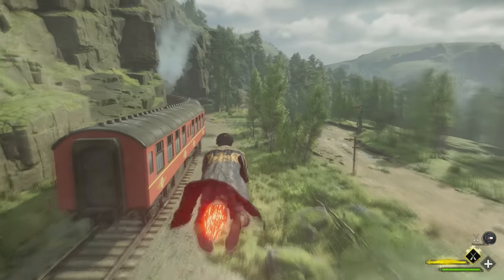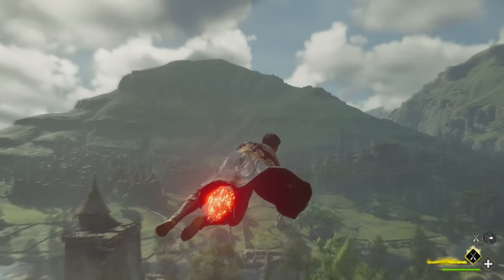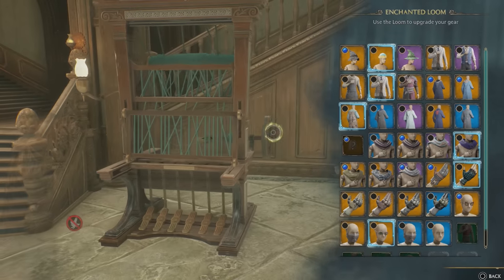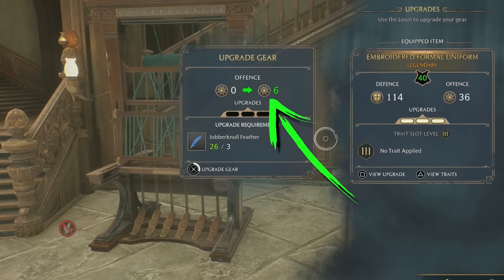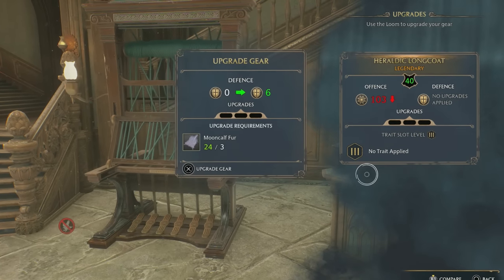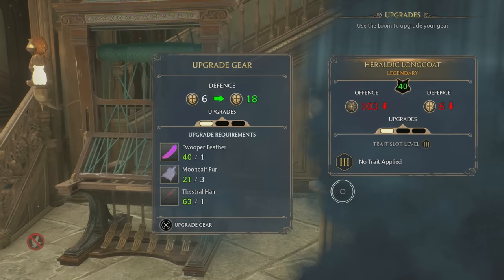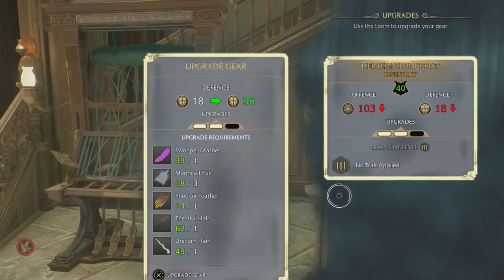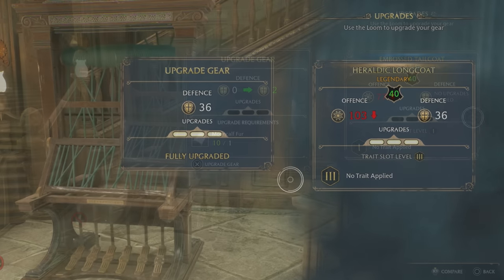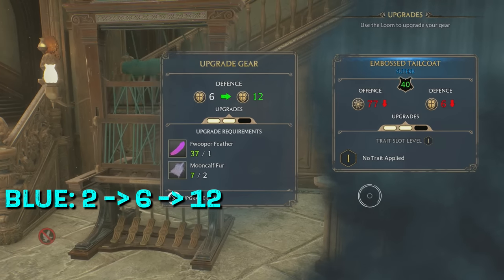There are two caveats to my gear management plan. First, even though you may find lower rarity items with better stats than higher rarity ones, it's not always best to just use the items with the highest stats. One of the major advantages of higher rarity gear is that it upgrades much better. When you upgrade a piece of gear, it will unlock the secondary stat — so with a cloak, for example, in addition to the primary offense stat, you'll now also get some points for defense. Unlike the primary stat, which is tied to your level at the time of looting and is randomized a bit, the secondary stat gained through upgrading is always the same for each rarity. On blue gear, the first upgrade gives 2 points on the secondary stat, the second gives 6, and the third gives 12.